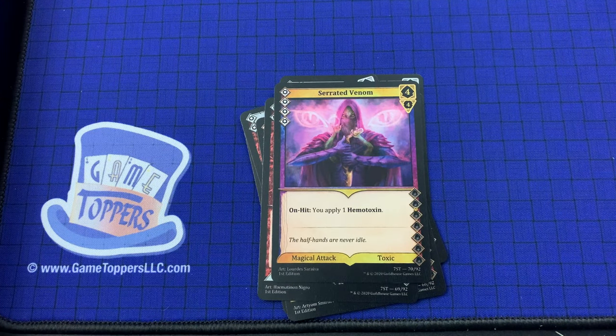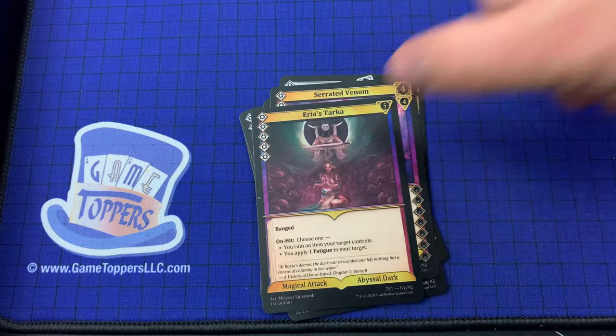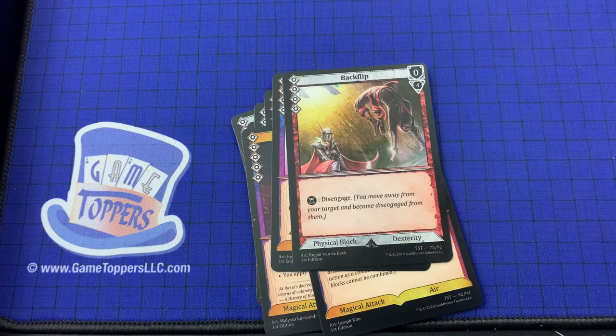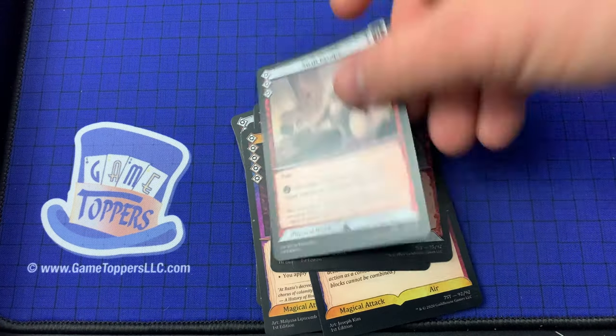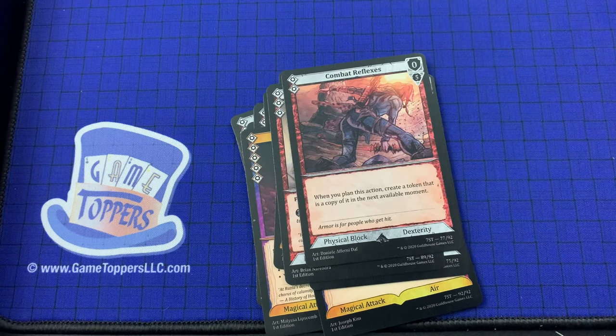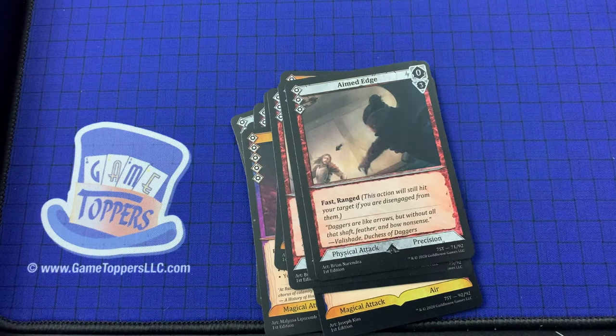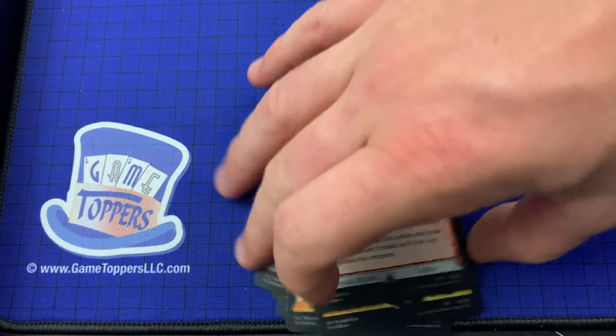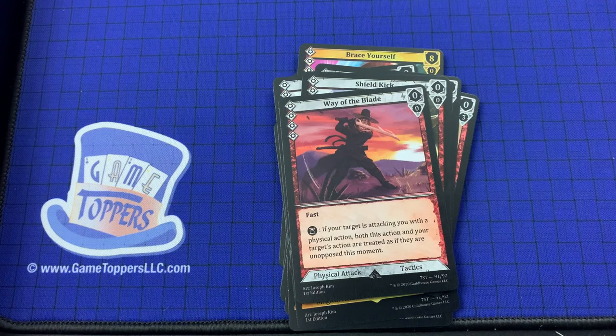Serrated Venom — 4 cost, 4 and 4. On hit, you apply 1 hemotoxin. Magical attack, toxic. Arya's Tarka, Wind Shank, Brace Yourself, Backflip, Swift Escape, Combat Reflexes, Aimed Edge, Shield Kick — all seen before. Way of the Blade looks new — 4 cost, 0 and 0. Fast. If your target is attacking you with a physical action, both this action and your target's action are treated as if they are unopposed this moment.